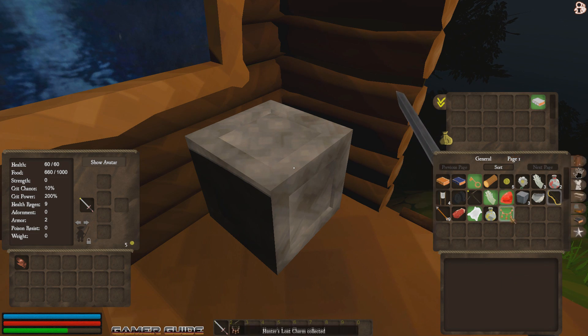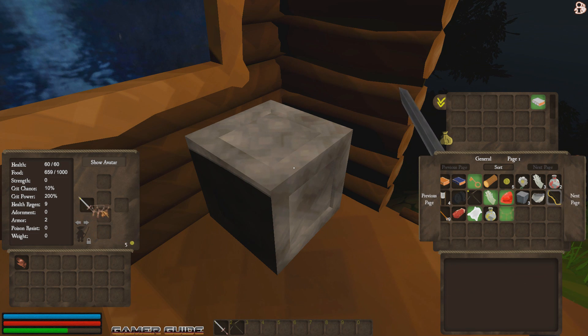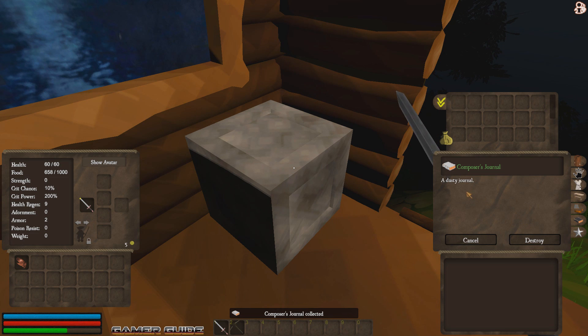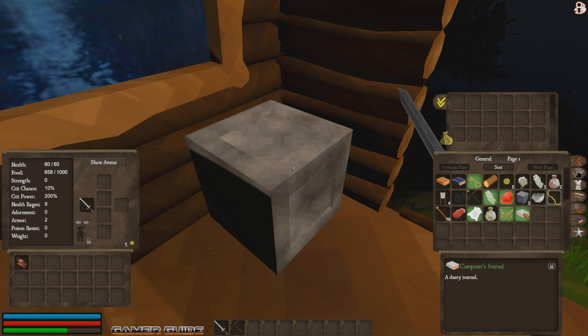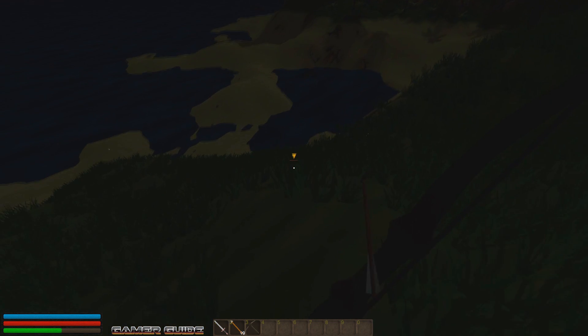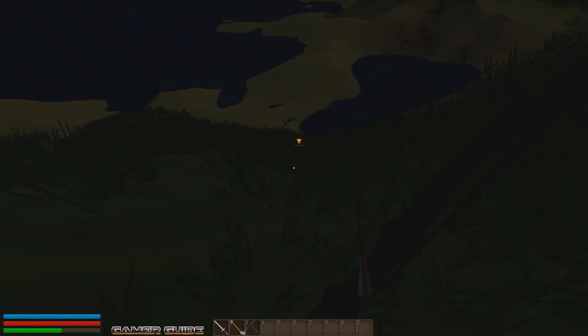We have a hunter's lost charm — some sort of necklace. It doesn't seem to have any visible properties but we can sell it, and we might actually try to put it on to see if it does anything. And there's another journal — a composer's journal. It reads: 'It's been quite some time now since I've been setting melody or playing a tune. I think it may be time to pass on the torch — if anyone finds this and wishes to take up the art of song, bring it to the nearby inn. I will be waiting there. The composer.' We were already mentioned to go check out an inn earlier, so we'll go see if we can find him later.